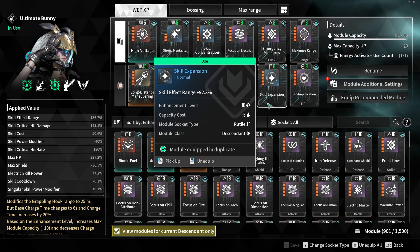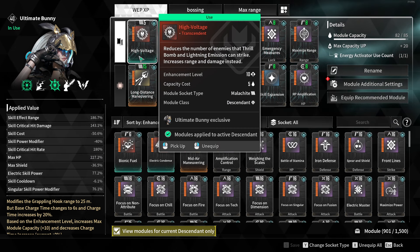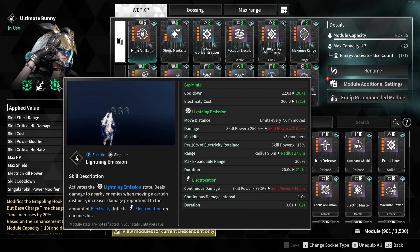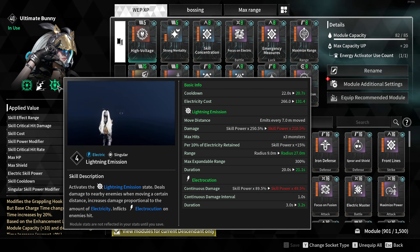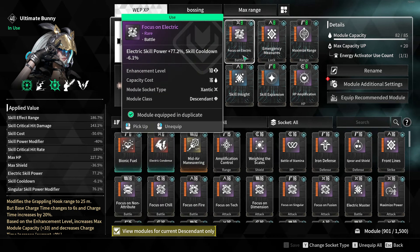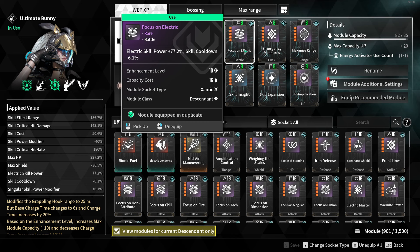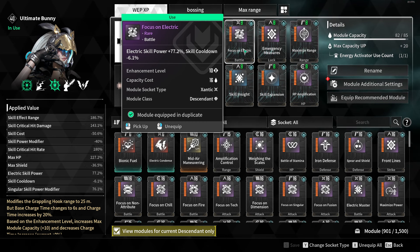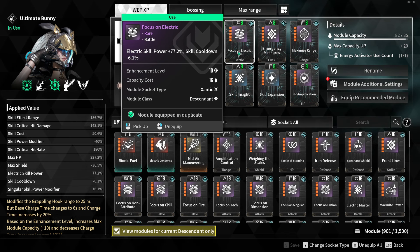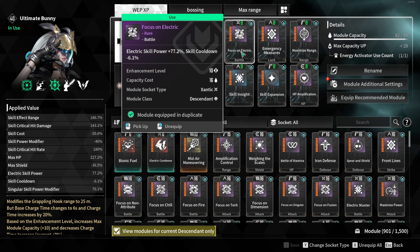We have Maximize Range and Skill Expansion helping us achieve max range of 27 meters on our lightning emission. These stats are built around High Voltage, which increases base range and cooldown reduction. We have a 20.7 second cooldown and 21.1 second duration - it cools down just milliseconds before the duration runs out, so we keep it up permanently. We use Focus on Electric for that little bit of cooldown; Electric Specialist does more damage but you need the cooldown to make it permanent.